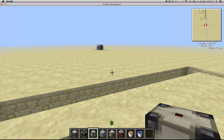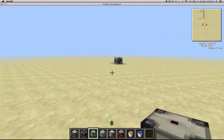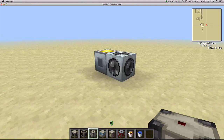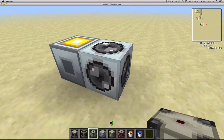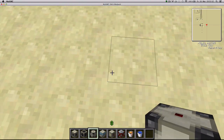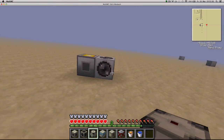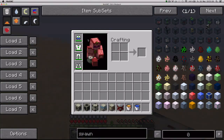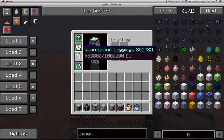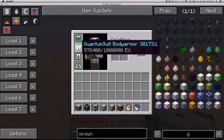Now let's move on to a whole new block: the Tesla coil. The Tesla coil is made to attack — it's going to emit gray lightning as soon as a living entity approaches it. It's trying to kill me right now, but I'm in creative mode. If I were in survival mode, it would start damaging me — and you can see my energy going down; it's doing a decent amount of damage.